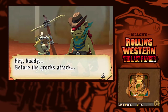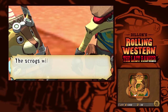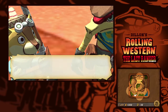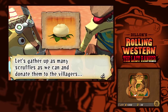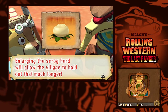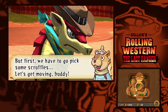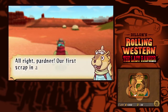Hey buddy! Before the Scroggs attack, let's help the Pioneers raise some more Scroggs. The Scroggs will multiply if you feed them lots of their favorite grub, Scruffles. Let's gather up as many Scruffles as we can and donate them to the villagers. Enlarging the Scrogg herd will allow the village to hold out that much longer - again, important because it's in red text. But first, we have to pick some Scruffles. Let's get moving, buddy! Alright partner, our first Scruff in a while!